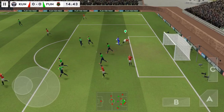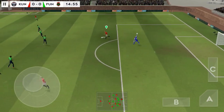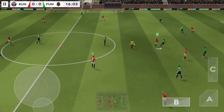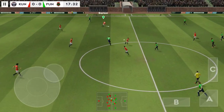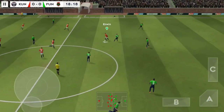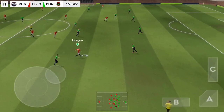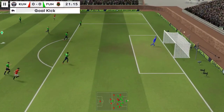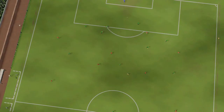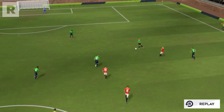That will be the goalkeeper's ball then. Thrown out by the goalkeeper. Good ball. The striker picks it up. Good distribution. Long shot — that's just off target. Let's look at this attempt again. No wonder the players thought it was going in.